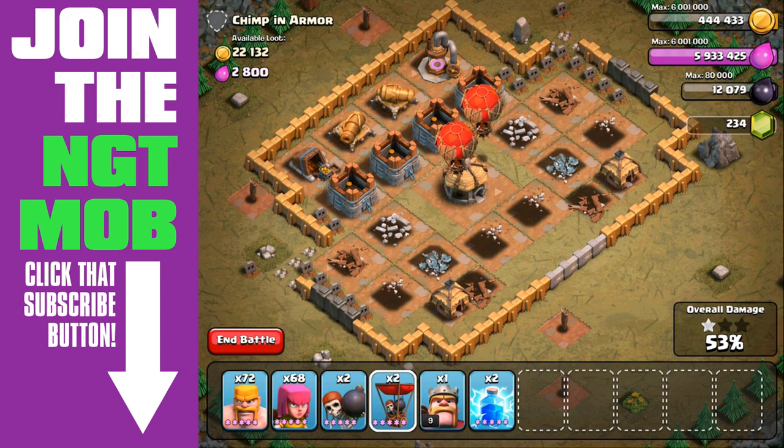Alright, so two balloons, two wall breakers, and two groups of barbarians — and we're still at 30,000 gold and 30,000 elixir for Chimp in Armor here.